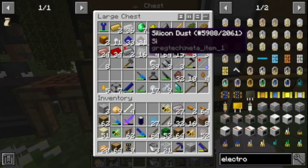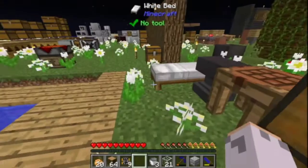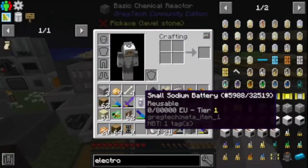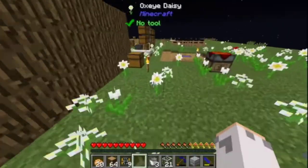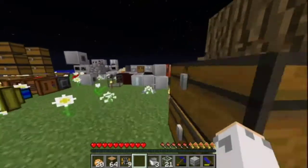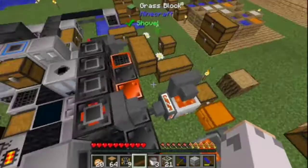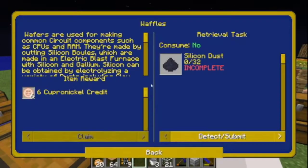What silicon dust do I have? I have a bit. Let's see if I have any more. I don't, so I need 32. Let's just take 11 and crush it up, just so I can quickly create wafers — as wafers kind of suck to make.